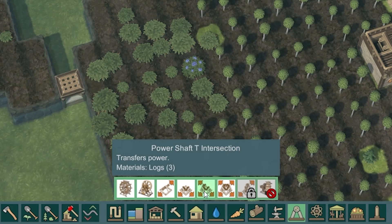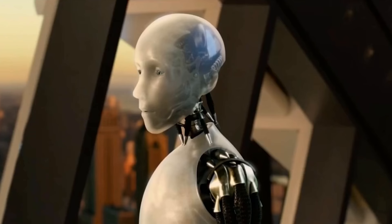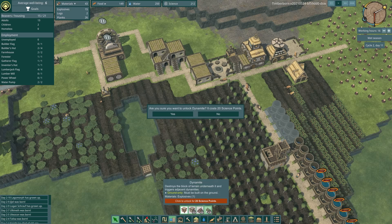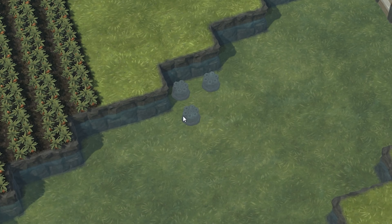Hang on, we've got explosives! I would love some dynamite - where is the dynamite? I think it's in landscaping - yeah, we can unlock dynamite for 20 science points. Yes please! And we've got 15 explosives so we can blow something up.